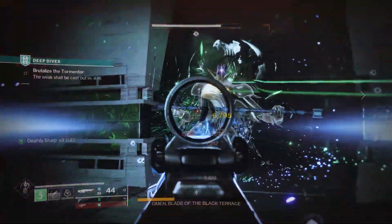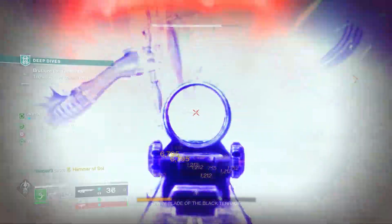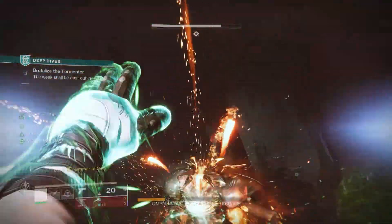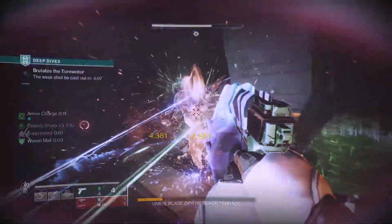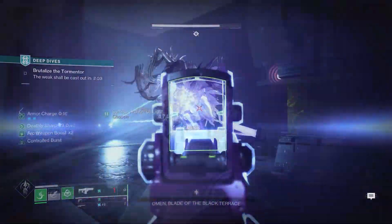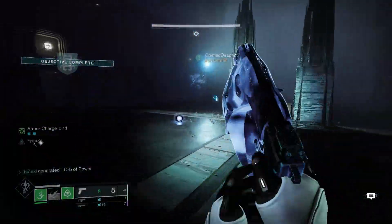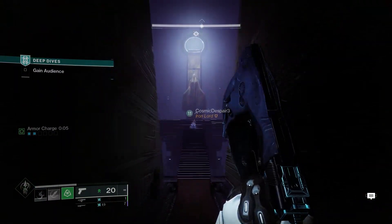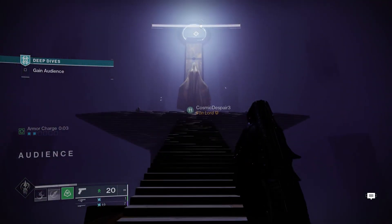Or you can run Golden Gun or Gathering Storm — those two work perfectly as well. For Titans, it's pretty standard: Thundercrash with Cuirass. Maybe you can run Hammer of Sol if you like sunspots — that does pretty decent damage as well. Assuming you make it through and kill the boss, run up these stairs and you will find a Veiled Witness statue, and that's your brand new exotic.